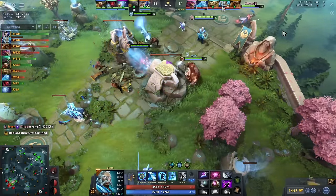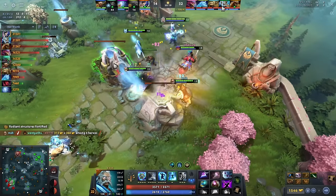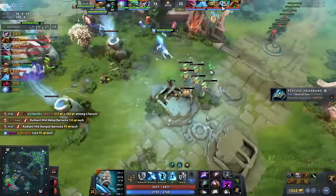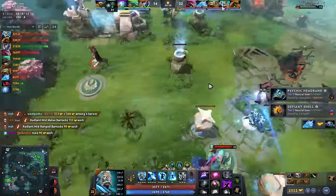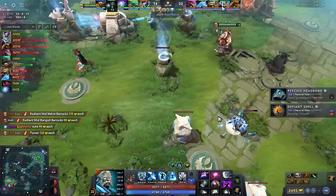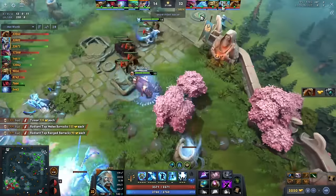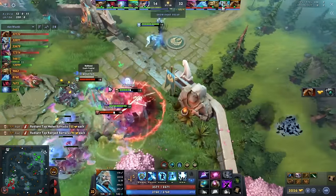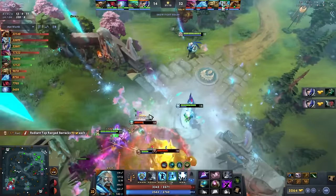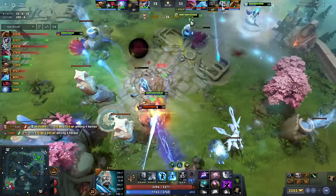I have 3,500 HP and I hit like a truck. You can't tell me this hero isn't insane. There's no way this hero's win rate shouldn't be higher. I'm sure if people really figure out Zeus and play it kind of how I'm playing it this game — using all the mechanics I'm teaching here — this hero's win rate has to just be higher. It just feels way too good.